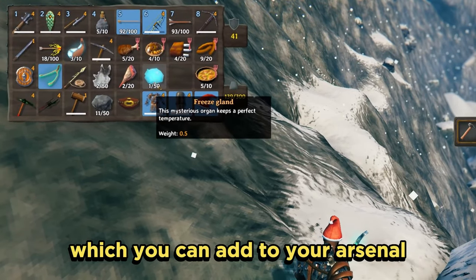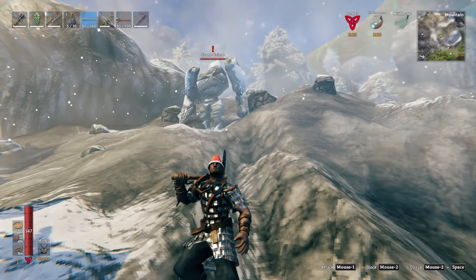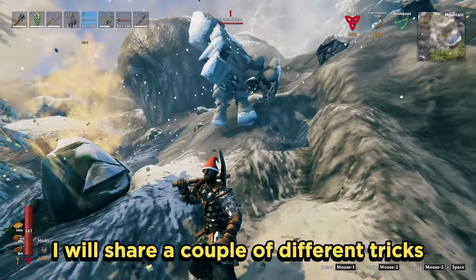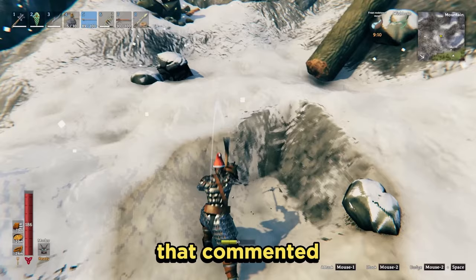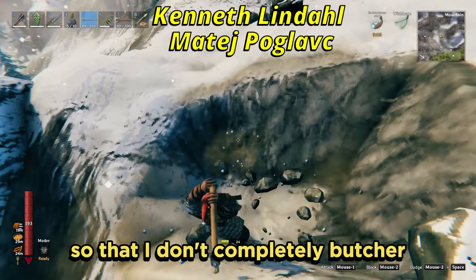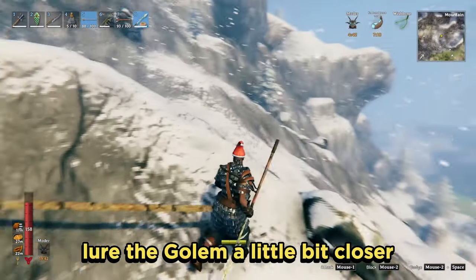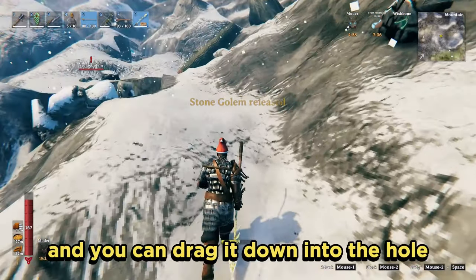Stone golems are very tanky and hit like a bloody truck. The good news is they are slow and easy to outrun. I'll share a couple of tricks I've been taught by fellow Vikings of the Valheim community who commented on my other videos — the names will be up on the screen so I don't completely butcher the pronunciation. If you dig a nice big hole and lure the golem a little bit closer, chuck a harpoon in and you can drag it down into the hole.